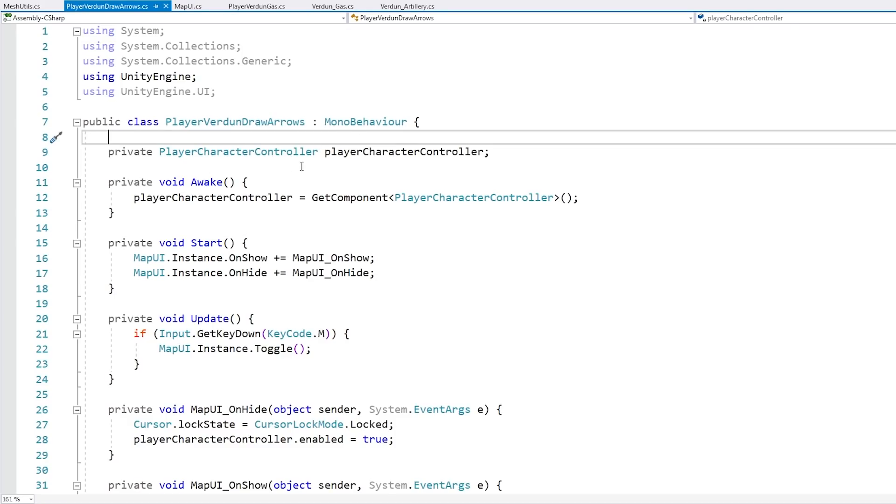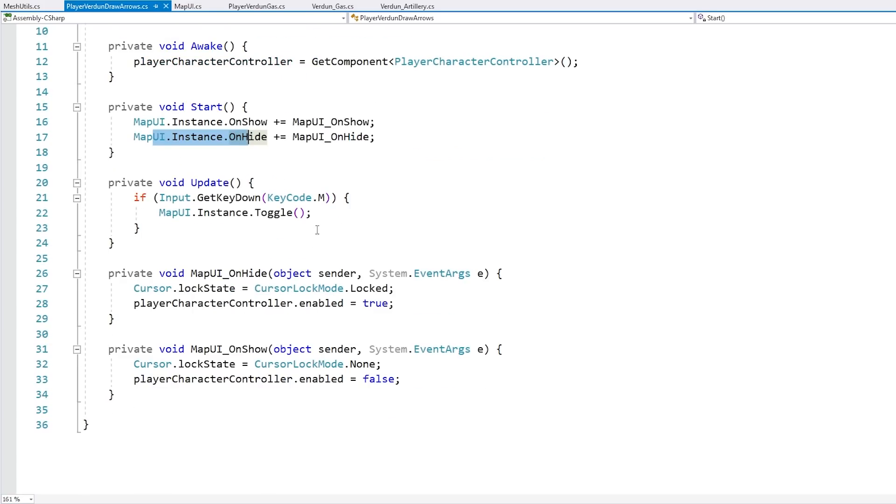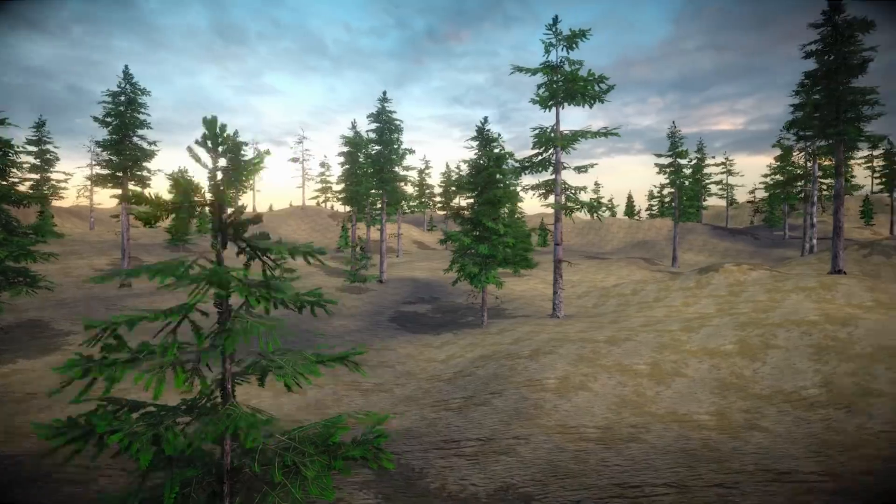The final thing is simply the mouse handling. I have a script attached to the player that listens to events on the UI. When the player presses a button, it simply toggles the UI. When the UI is shown, it sets the cursor lock state to none to unlock the cursor. When the UI hides, it simply locks the cursor again. And it also enables and disables the player character controller so the player doesn't move and doesn't rotate while moving the mouse.